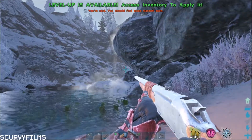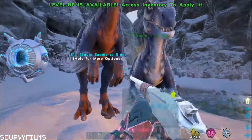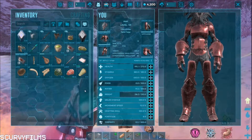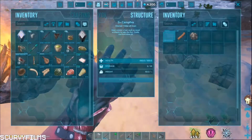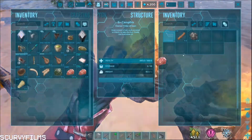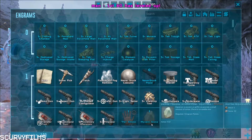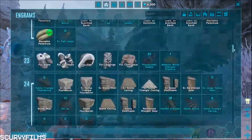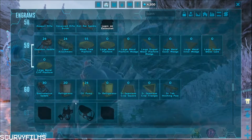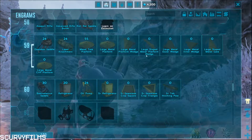I'm going to throw some food in here so we can get that cooking. Let's level up while we're here - I'm going to pump another one into Fortitude so we can be all set. Now we're level 60. Let's check what we can make at level 60: we get a Baleosaurus saddle, a refrigerator, an oil pump - that's pretty sick - an S-plus tech hitching post, and large metal tree platforms. My plan is to take this survivor to different maps and do all the stuff there. We're starting with Genesis and we'll work our way back.